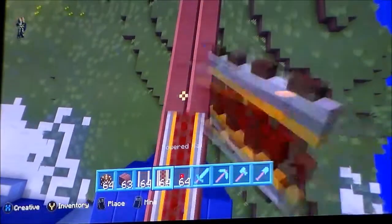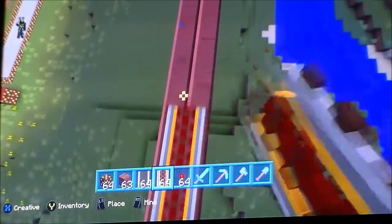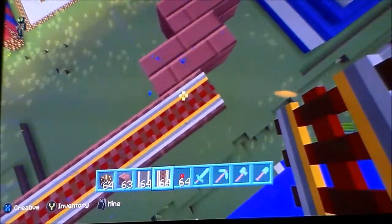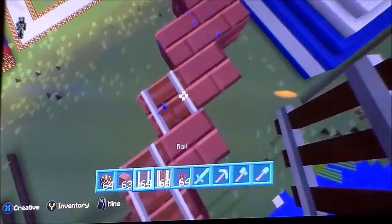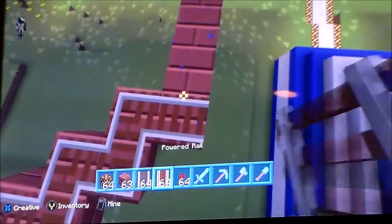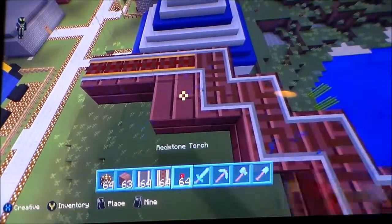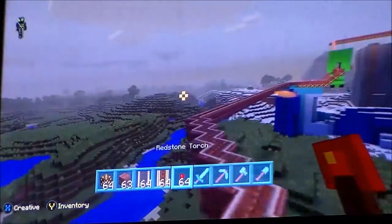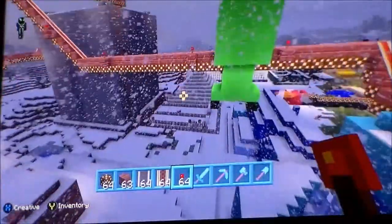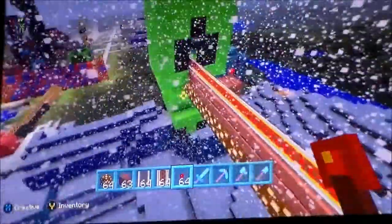I'm just gonna light this all up when I finish placing them. For a minute I thought there was a man walking down my pathway — some Minecraft guy — but it was just my person in the corner, because when you're flying it shows him. I thought he was just waving at me. Oh my gosh, look — it's like a baby creeper, his head is too big for his body! That's so cute.